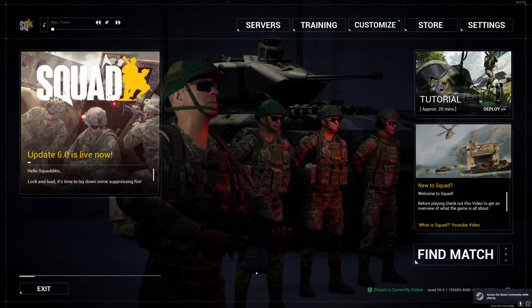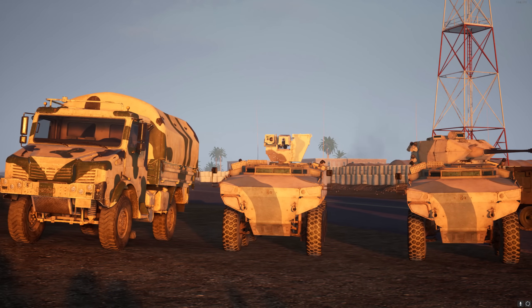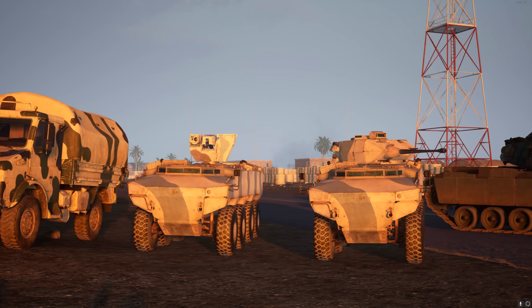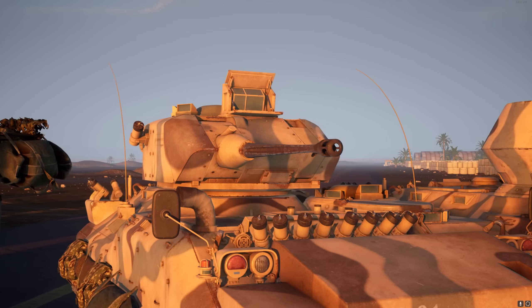This was completely unexpected. OWI had just put up a playtest this weekend for the new Sanchon Island map. They also dropped in a little extra surprise that was hidden away, and that is the Turkish Land Forces. And that's exactly what I'm going to show you here today.